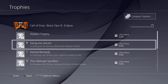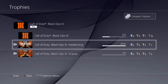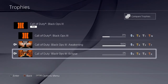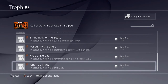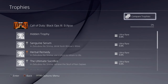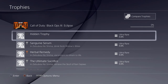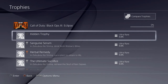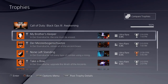Let me just count these real quick — one through ten, twice over. Okay, same count both times. So we've got the trophy list — or achievement list if you're on Xbox — for Zetsubo No Shima, and these are all zombie ones.